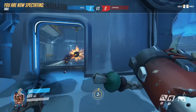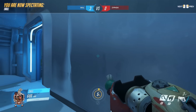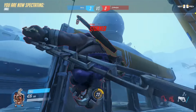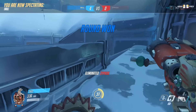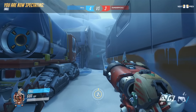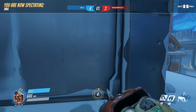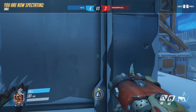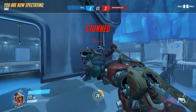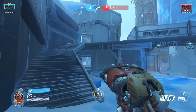Like with the Reaper situation, you want to use your hook to secure a kill rather than to bring them closer to you. Because even though you get the first hit when you hook them, they also get to hook you and get a free hit in — so they get to double dip while you only got one. Hook last and you should win. Another big factor is the pellets are very RNG-based at a distance, so you're going to have to pray to the RNG gods for that one.